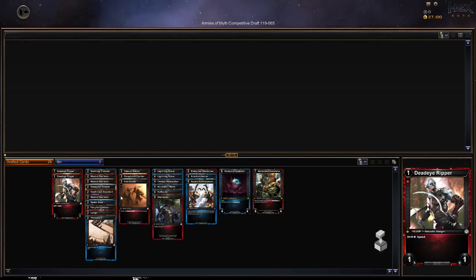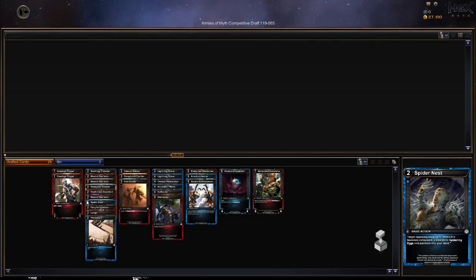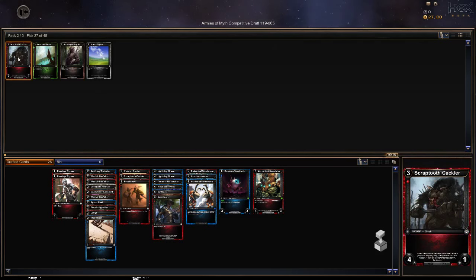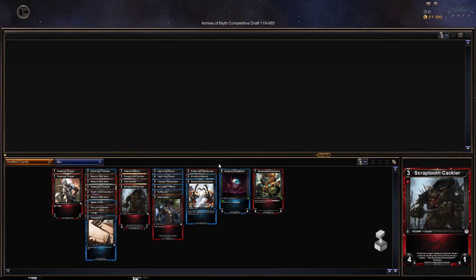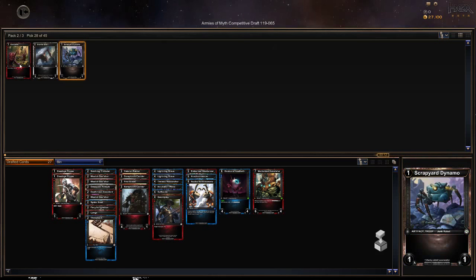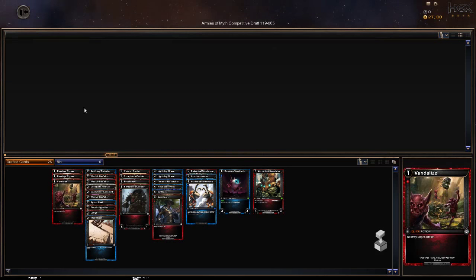There is one more draft round. Remember, we're receiving cards from the person on our right — at least the opposite direction we were getting them from. Oculus of Azathoth — Azathoth being the great old one, I assume, of the Hex world. Vandalize: destroy target artifact. One-one junk robot. We'll take Vandalize — we might be able to put it in against an artifact-heavy deck.